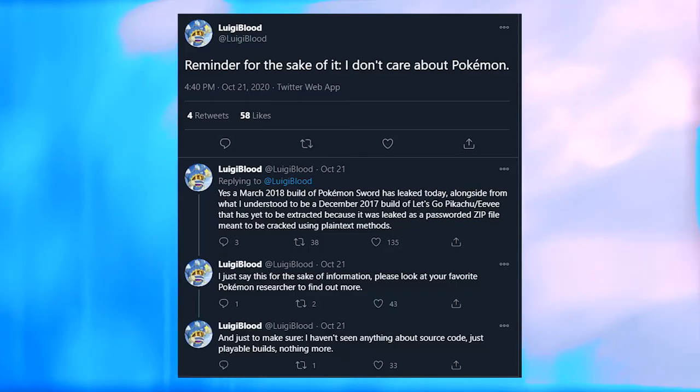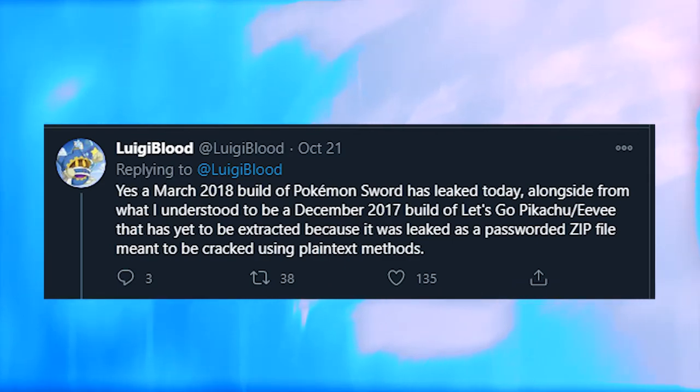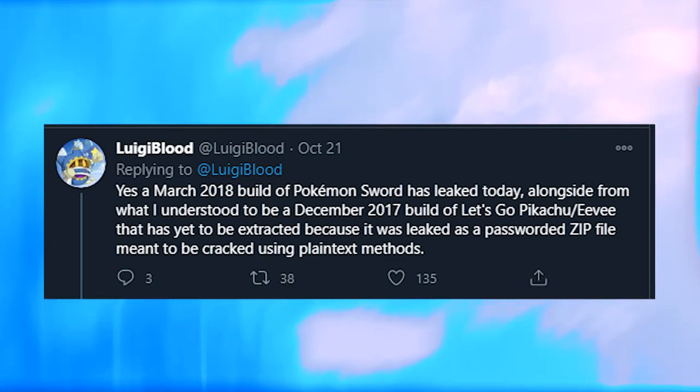It's almost become tradition at this point that we get a leak at least every month or so from Nintendo, but we got another big leak and this one has to do with Pokemon Sword and Shield. I will not be showing any images regarding this leak — I've linked all my sources down below. There's been a March 2008 build leak from Pokemon Sword and Shield alongside a December 27th build of Let's Go Pikachu and Eevee.